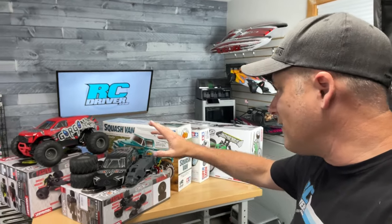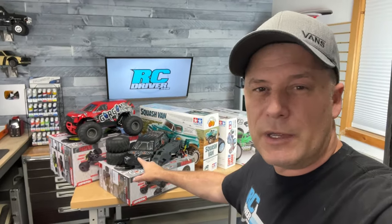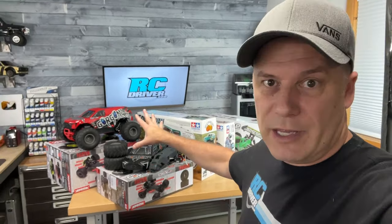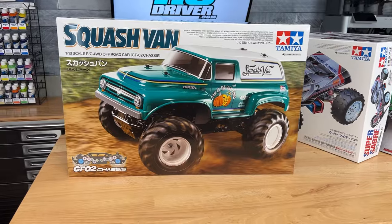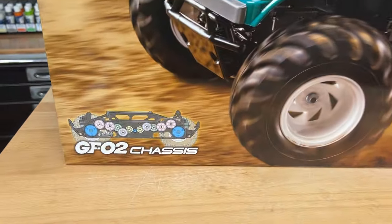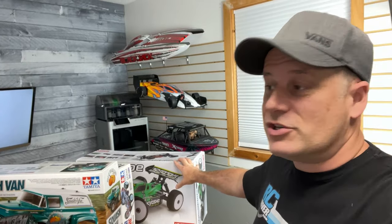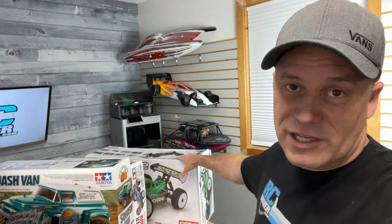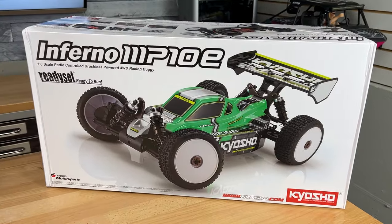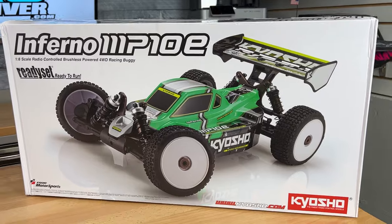Here are some of the new things I got in this week. Obviously I got the Gorgon ready-to-run and the kit version, which I'm going to build up — I might build the kit here on this channel and I've got a plan for the main channel for the two cars. Then I got some Tamiya stuff in, which is very cool: the Squash Fan, which I know a lot of people are interested in, and the Super Saber, which is pretty awesome. And here is the final box from those Kyosho boxes I showed in a previous vlog — it's the Kyosho MP10E ready-to-run, an absolutely awesome-looking ready-to-run buggy. I can't wait to drive that up at RC Madness.